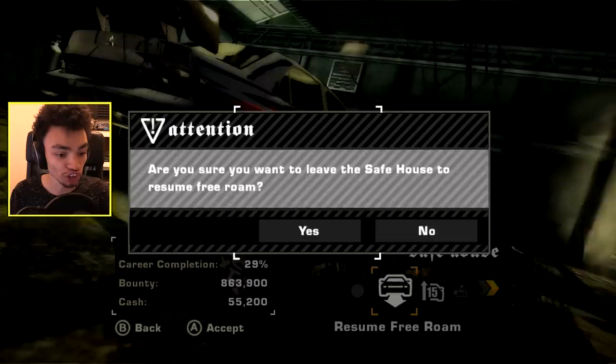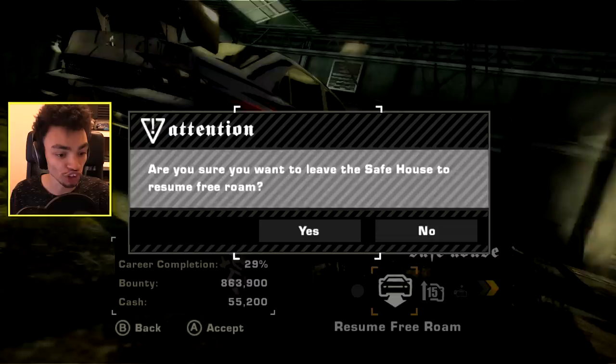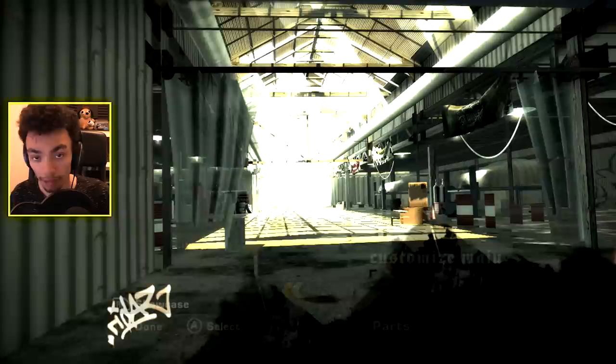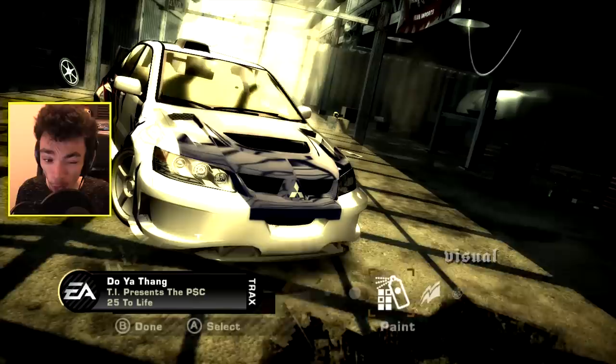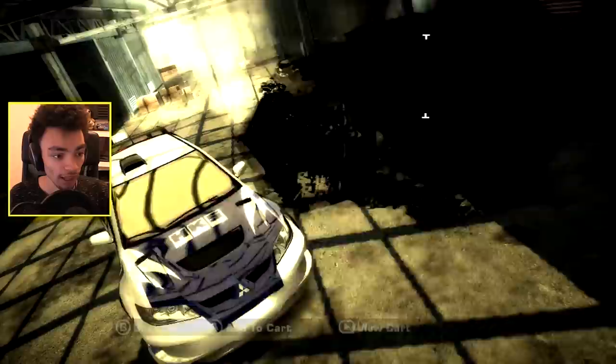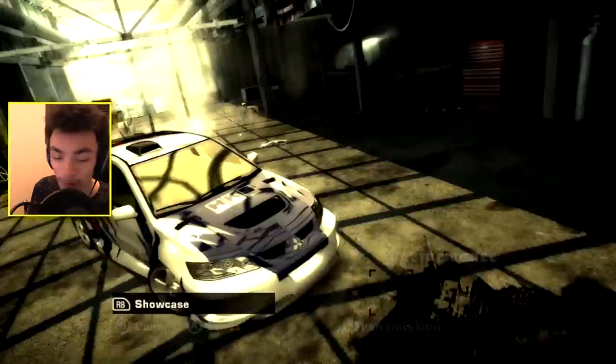So what we're gonna do is jump into free roam and see what upgrades we have. I don't think we did that last episode. Oh my lord, this thing sounds amazing. Let's go into the shop before I get some police after me for speeding like a maniac. We're gonna see what parts we have. Number seven is the engine. We've got the Super Pro transmission we could upgrade - that costs 30,000. Super Pro nitrous - that's gonna help. Blacklist 3 until the ultimate turbo. So we've got two upgrades we can actually do.